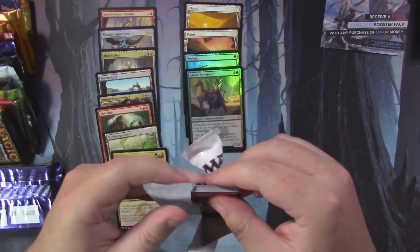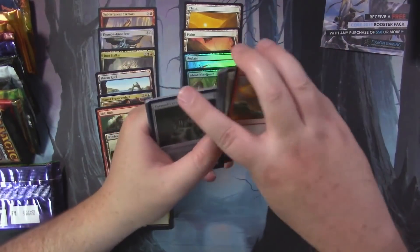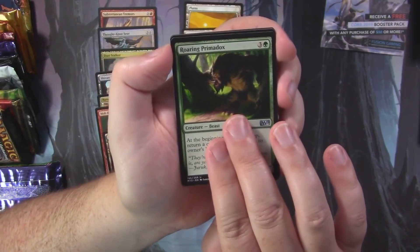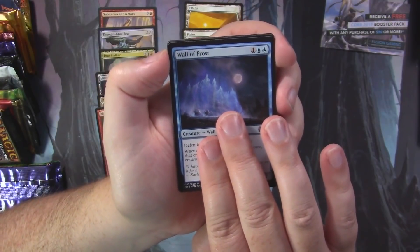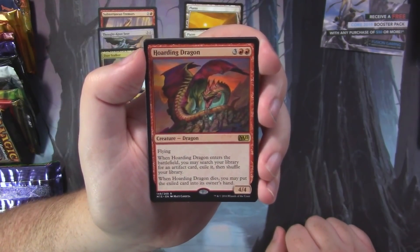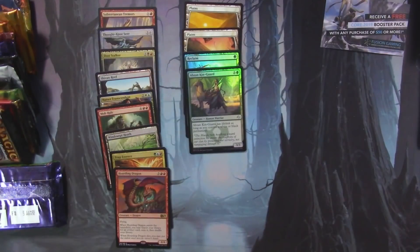Core Set 2015 is up — maybe we'll find a Valorous Stance, though that's actually from a 2019 Core Set. From this pack we've got Tormod's Crypt, Roaring Primadox, Wall of Frost, and our rare is Hoarding Dragon — a 4/4 for five that lets you search your library for an artifact card and exile it, then when Hoarding Dragon dies you may put that exiled card into its owner's hand.